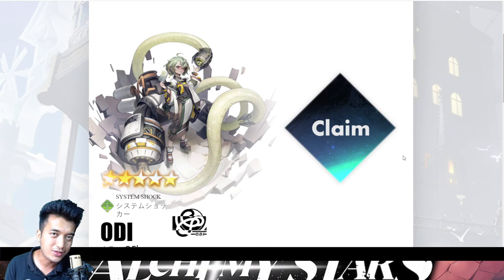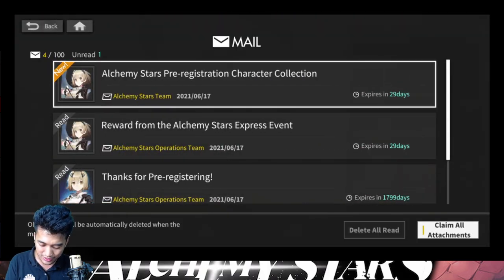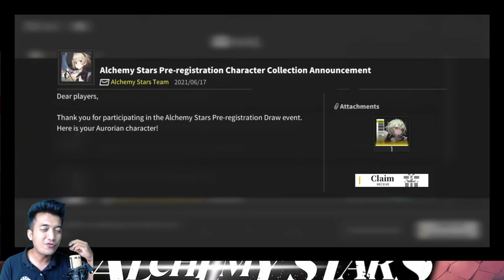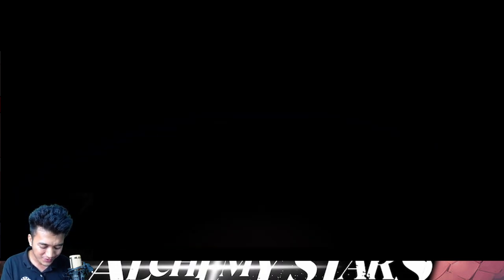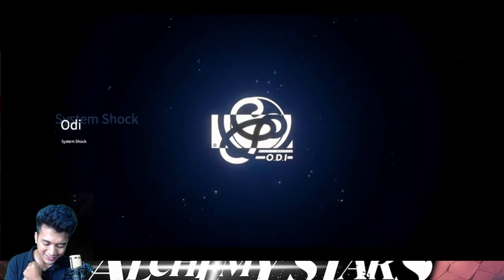One thing to note is that this can only be done once. And now it's time to actually go back into the game. There's a new mail and you can see that Oddie has finally arrived in my mailbox. So let's click on claim — and boom! Five star unit! Oddie!